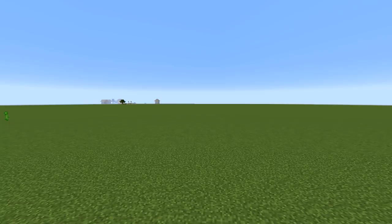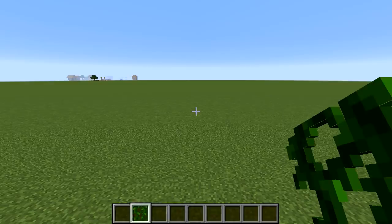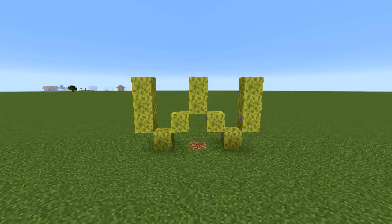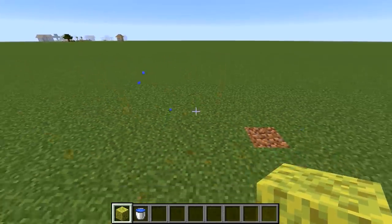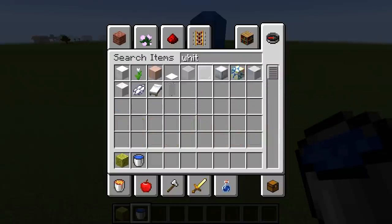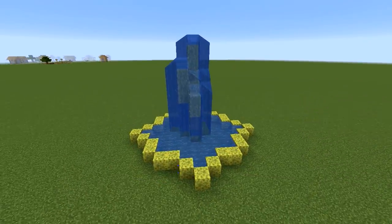U — once again no blocks begin with U. V — again, the only item is vines and you can't place those on grass, can't build anything out of that. W — only two items: water and wet sponge. I made a fountain, so the answer's no, you can't make anything out of those two blocks. Also yes I did completely forget about the entire colour white, but I'm just going to stick with my fountain because I built it now.